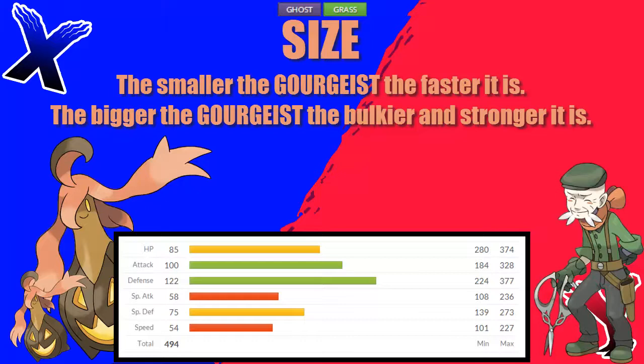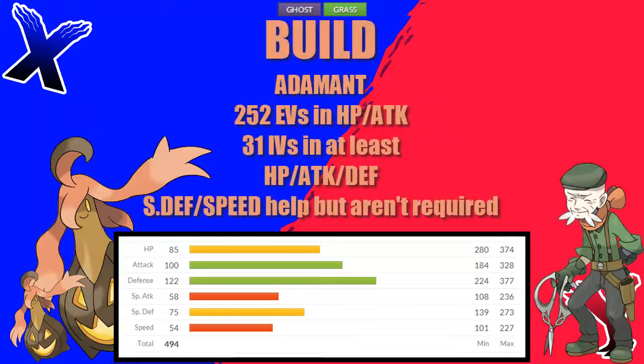The stats you see on screen are for supersized Gorgeist, the largest one you can find, and the Gorgeist I'm recommending. You're going to want to find an adamant supersized Gorgeist and train it in HP and attack. You can put the last 6 EVs wherever you want, but I prefer to put them in defence.